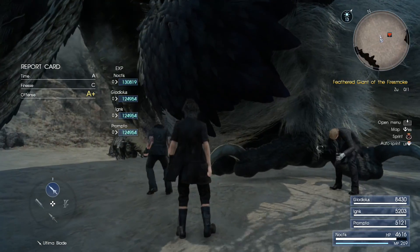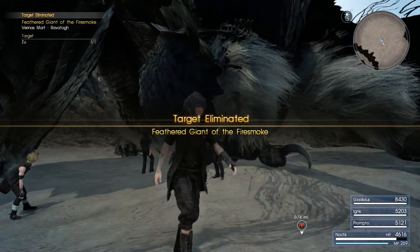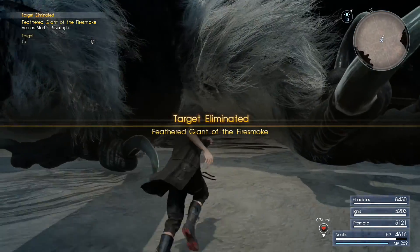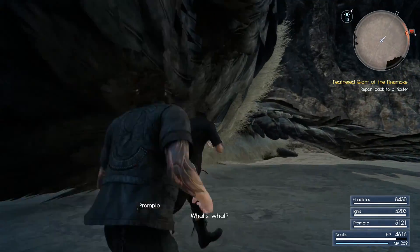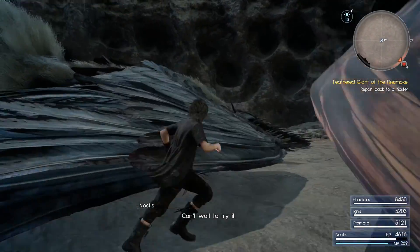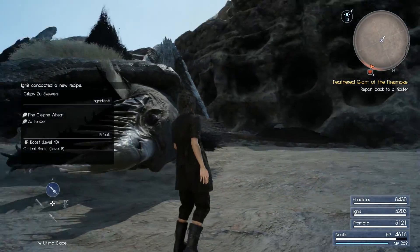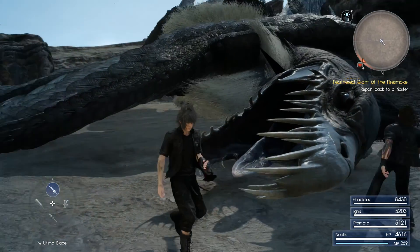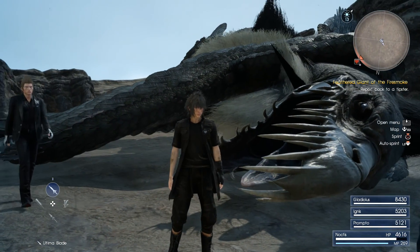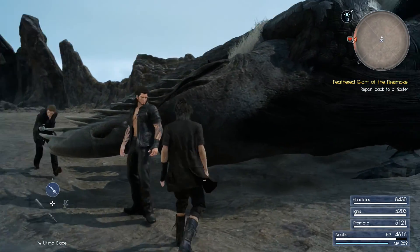This guy is actually pretty easy — you just don't want to stay near its feet. Try to warp attack its face a couple times. There it is: the giant bird named Zu is down. It looks so fierce though. That's pretty much gonna wrap it up for this video.